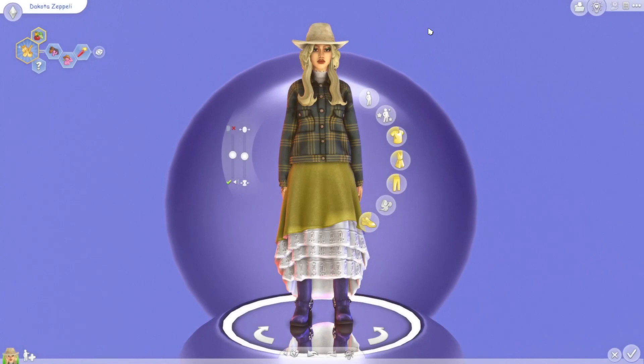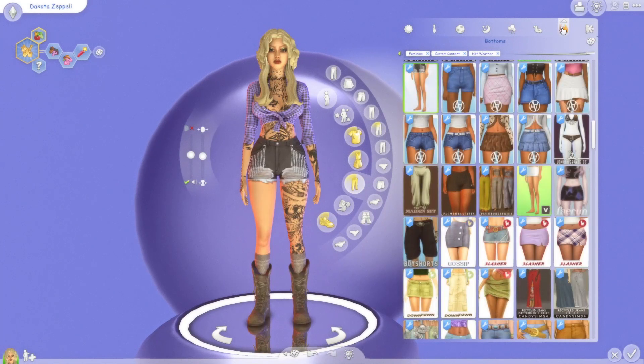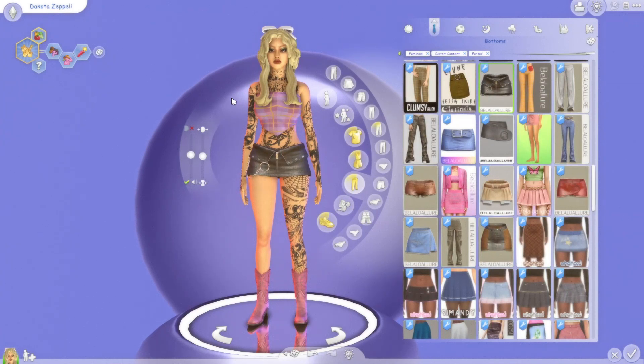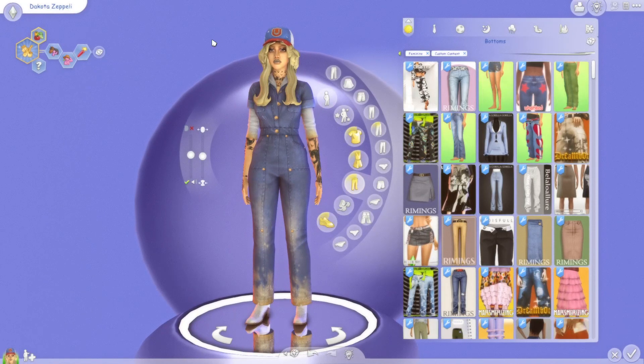We're gonna do a simple rags-to-riches. Let me show you her outfits real quick — winter wear, summer wear, bathing suit, party wear, pajamas, sports wear, formal wear, and everyday attire. I tried to use as much from the pack as I could, but it's a bit difficult because I like my Sims to be a little more provocative.